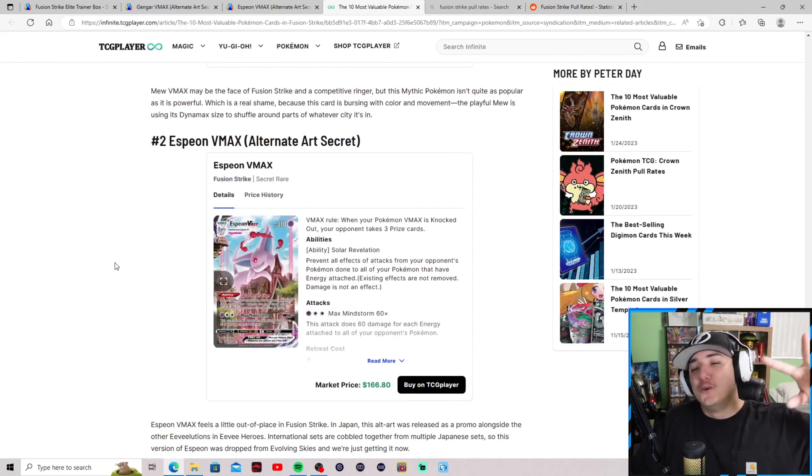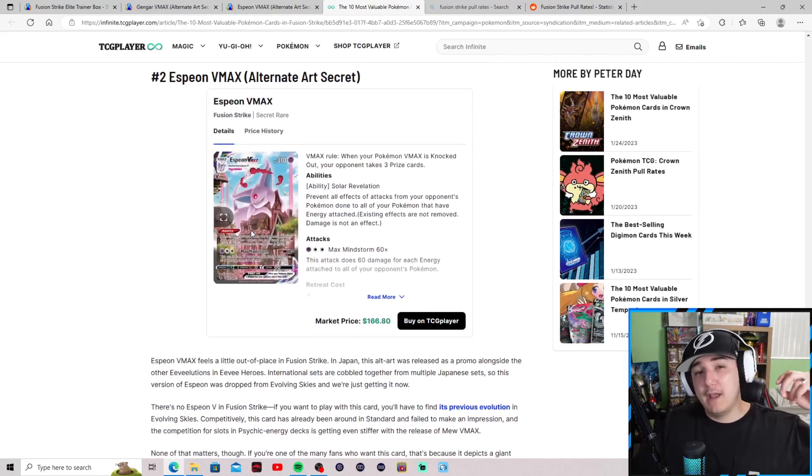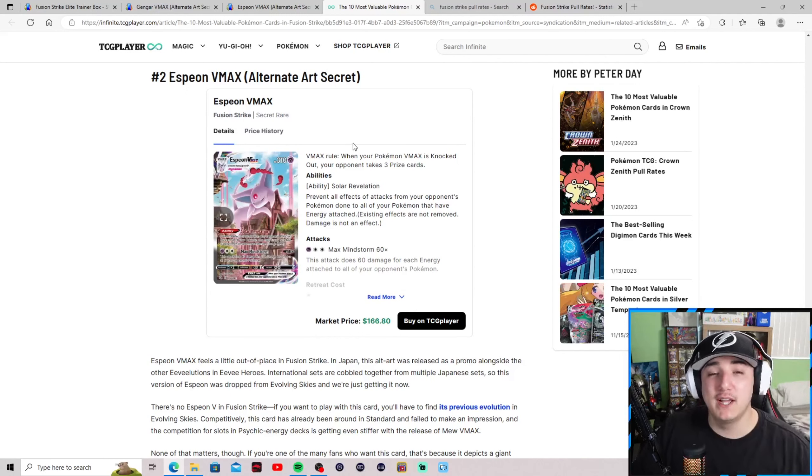Number two: the Espeon V-Max alternate art secret rare — I pulled this one myself. You have a 0.05% chance out of 4,200 booster packs of pulling this card, and that's why it sits at $167. It's beloved because Espeon is an Eeveelution and who doesn't love Eeveelutions — a Gen 2, Johto region Pokemon. It's just a beautiful card, the sleepy Espeon art. Little Timmy apparently forgot to put it in Evolving Skies and slipped it into Fusion Strike instead.